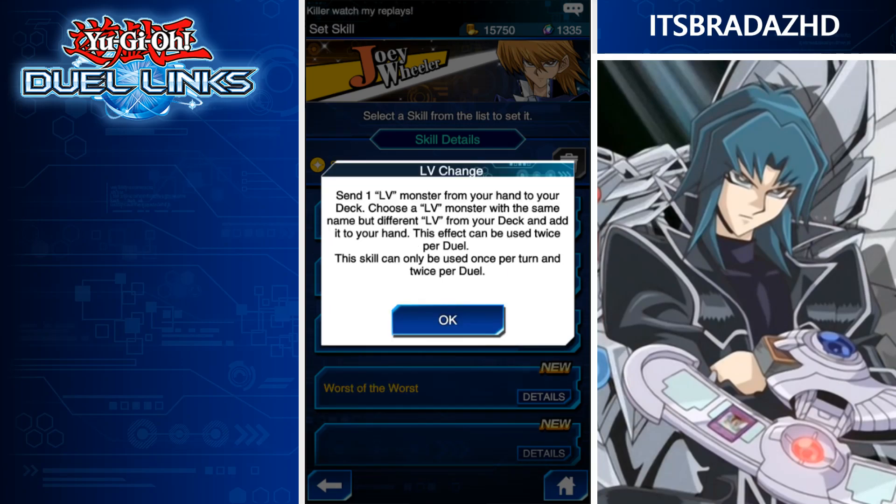Next, Level Change — which is probably going to be a Chaz skill, since he's the only one that uses level monsters. Send one level monster from your hand to your deck, choose a level monster with the same name but different level from your deck, and add it to your hand. This effect can be used twice per duel, once per turn. Basically, it makes level decks a little bit more consistent. This will see quite a bit of use depending on how well Horus and Silent Magician stay in the meta, and if we get Arm Dragon at level 10 that's going to be really, really cool.